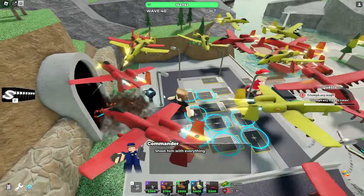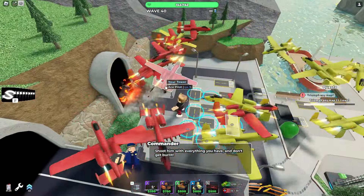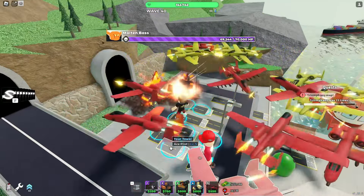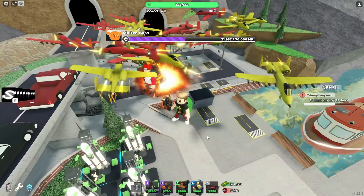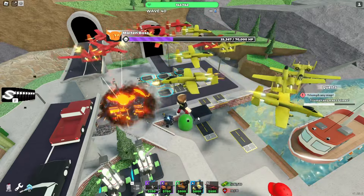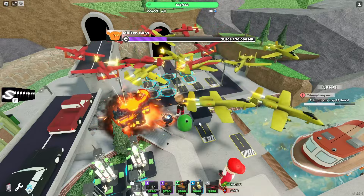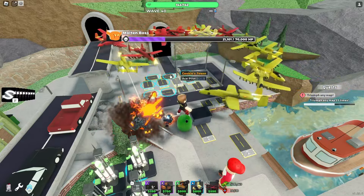Here we have 16 ace pilots against the Molten Boss to see how good it is. They did buff the damage a bit — it was around 10 and now it's 12. With 16 ace pilots against a single Molten Boss on a U-turn map, he's still about to escape.